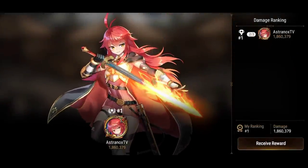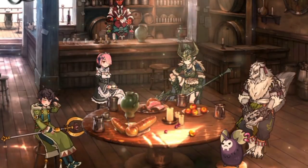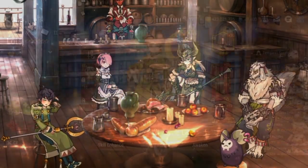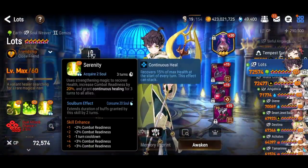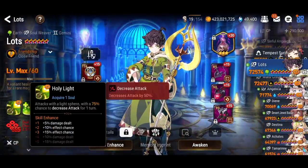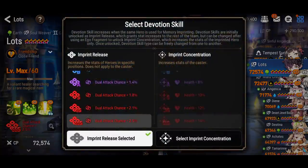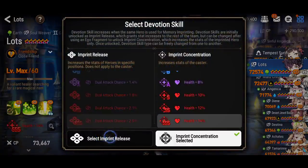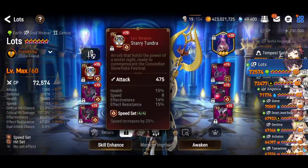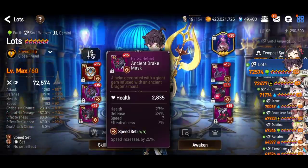The number of turns you're getting over the boss is ridiculous — you have speed buff for the majority of the battle from Rosid, plus combat readiness boosts from multiple heroes. The combination of defense break and attack buff on Ram allows you to deal so much damage. I also have dual attack memory imprint on Lotz.